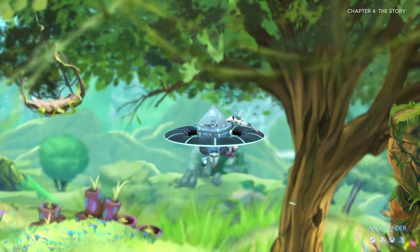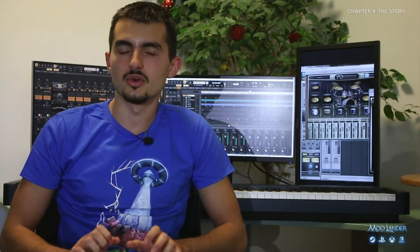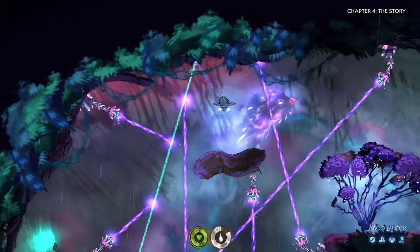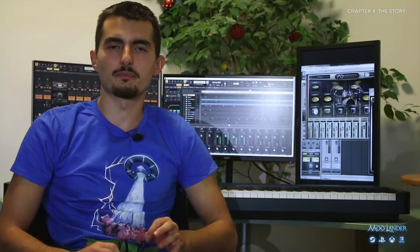The story of Moolander twists and turns by the hour. It starts off simple, with a lot of comedy — we tend not to take ourselves too seriously. But with the progression of the storyline, everything changes. You uncover ancient secrets, learn of a sinister treachery, and uncover the brutal truth behind your journey. By the time you reach the end, we promise a lot of emotional moments and a very memorable journey. Some people even cried. Well, not us, but some people.